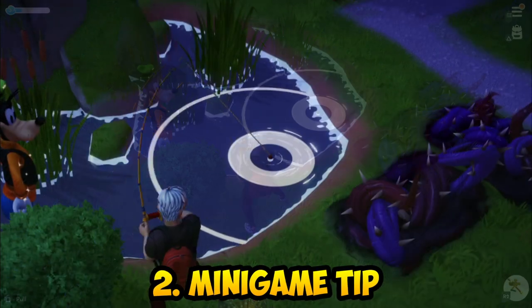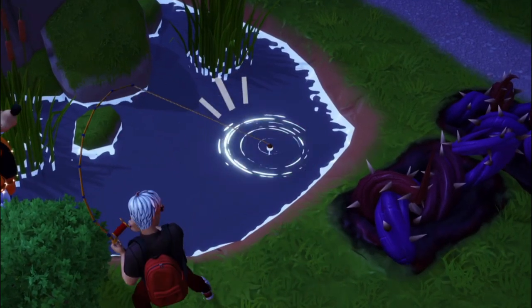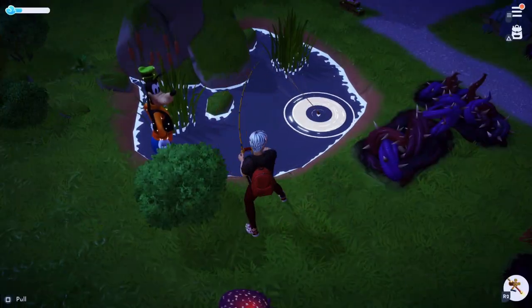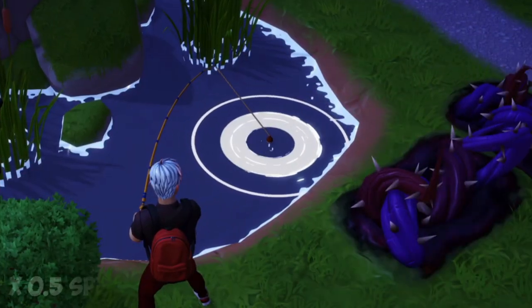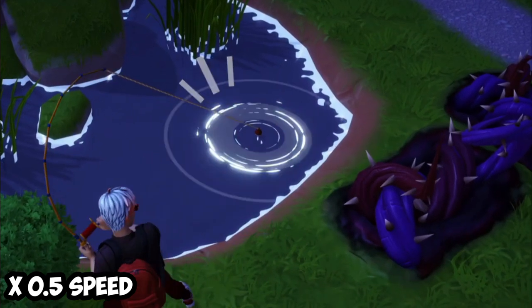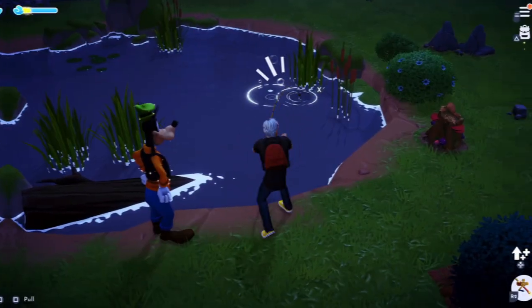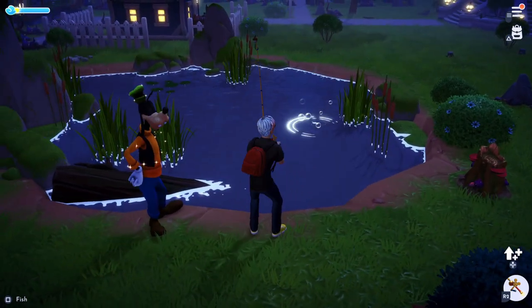Secondly, if you're having trouble with this part of the minigame — especially with a higher rarity fish where you will have to do it around 3 or 4 times — it is always better to just wait until the circles touch each other and only press X when it turns green. Don't rush it, as often times you will press it too early by accident, therefore failing the fishing minigame.